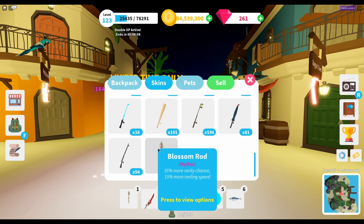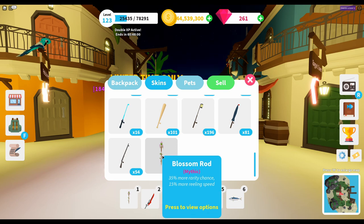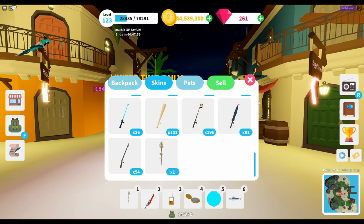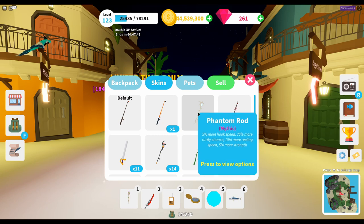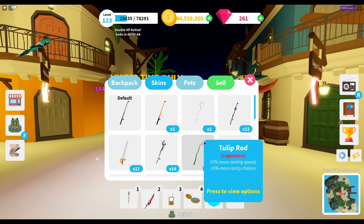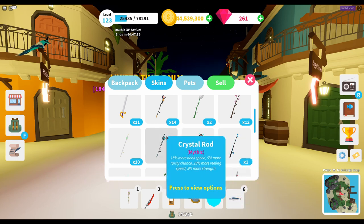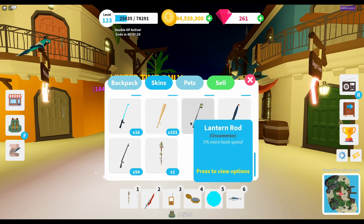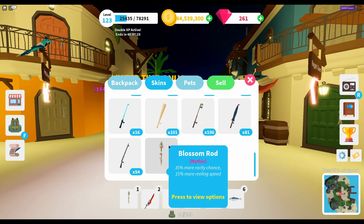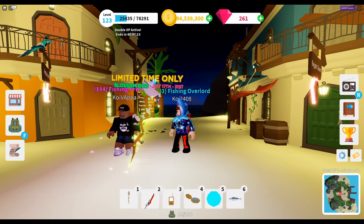The Blossom Rod has a 35% rarity chance - that's very high. The second best rod is around 25% rarity. Looking at the other mythical rods, the magic one has 15% more rarity and the crystal one has 5% rarity. The rarity stat is the key one because that's what helps you complete the fishing index quests where you need to catch all the different fish on each of the islands.